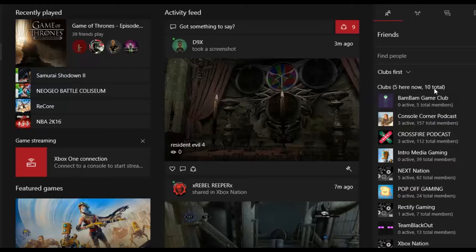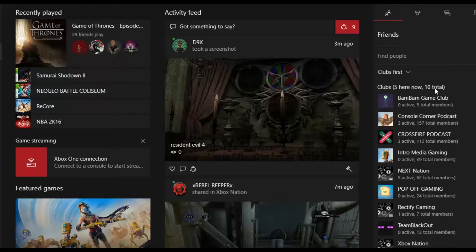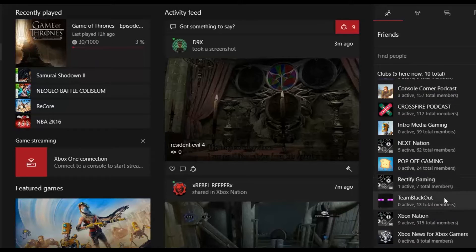So let's check it out. Just like on the Xbox One, you can see all the clubs that you join. You can only join up to 10 — that's some bullshit. People that invited me to clubs, trust me I want to join, but it only lets you join 10. You can see the total members: Council Corner has 157, they've got three active; the Crossfire Podcast has three active; Intro Media hasn't got anybody active right now.